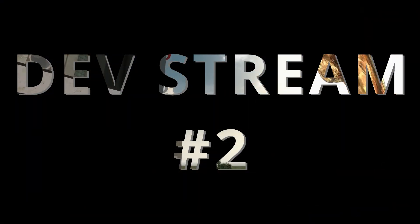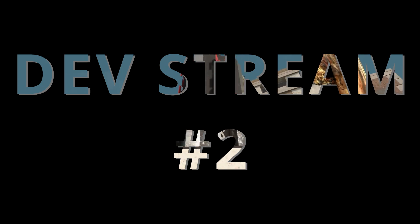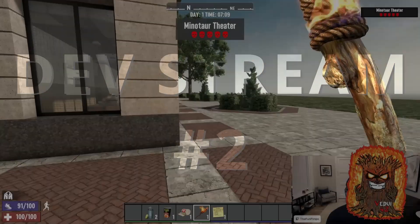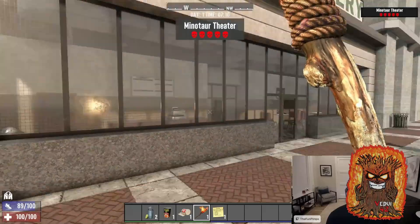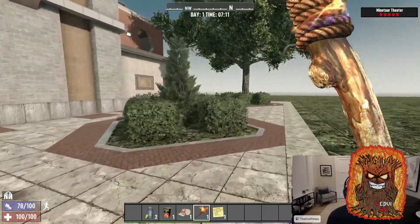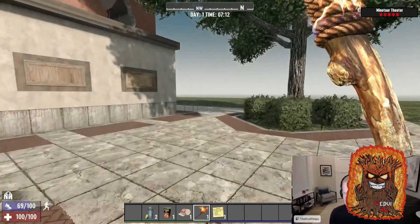Hello friends! The second 7 Days to Die development stream covering the 1.0 release went off much smoother than the first. We could tell it was better organized with a plan for what to cover. In this video, I'm going to quickly go through the main pieces I picked up and condense the two-hour stream into, hopefully, far less.